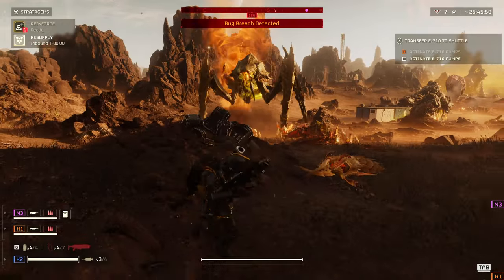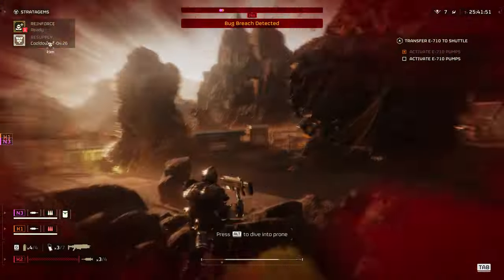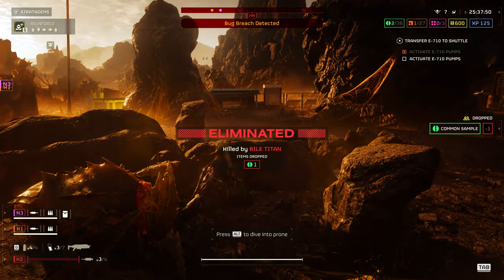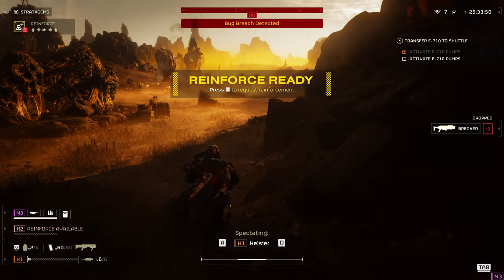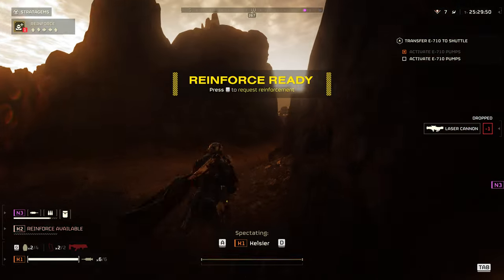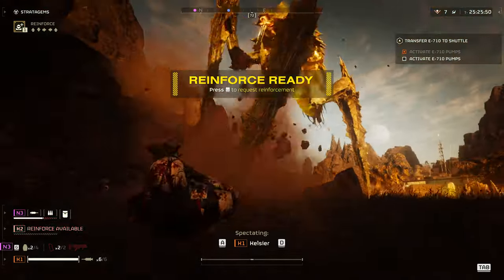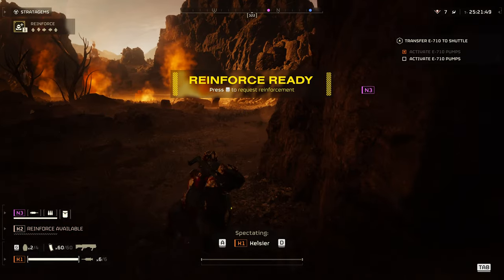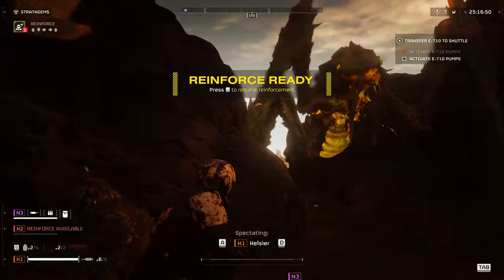Namely the rail cannon strike, 110mm rocket salvo, or the orbital laser strike. All of these can potentially kill the Titan instantly, assuming they hit the head. If not, they may just only grievously wound it. The detonation of an NUX-223 Hell Bomb, Mini Nuke Artillery Shell, or an Eagle 500 Kilo Bomb will all kill the Titan outright, again assuming the Titan is within the epicenter of the blast.